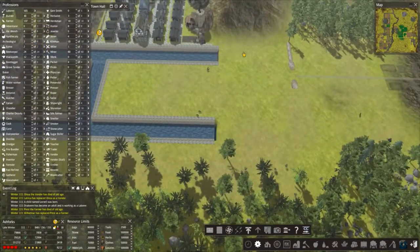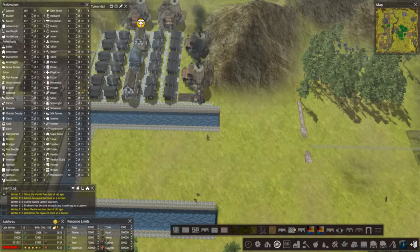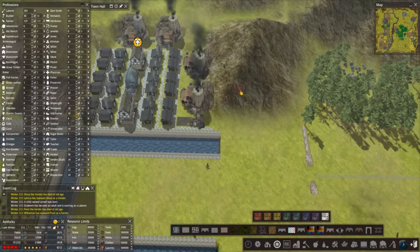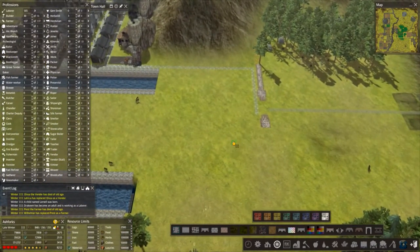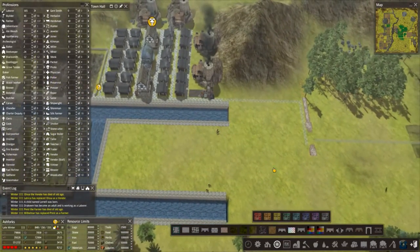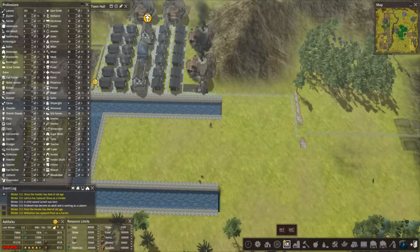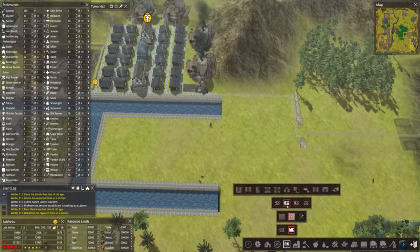What I want to do is run the canal down here. I'll leave a bit of road. Let's use the onyx type colour and run this right to the edge and down, and then we can continue on with our canals.